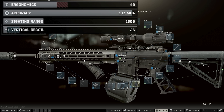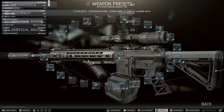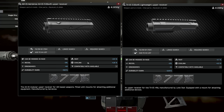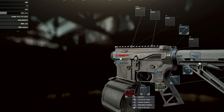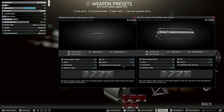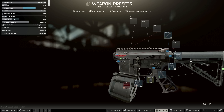40 ergonomics with 26 vertical recoil is not bad by any means, but it can be better. Unfortunately with an upper change you basically have to start the weapon again from scratch. The new AX15 upper — not to be confused with the TX15 — has minus 3% recoil reduction. Compared to the Ultor, it has one less recoil reduction, but it has 14 ergonomics rather than eight — so that's a swing of six ergo for the price of one recoil, which is honestly quite a good trade-off.